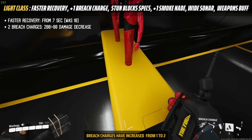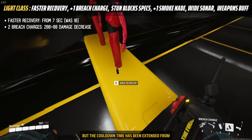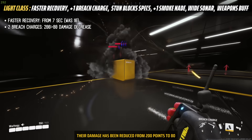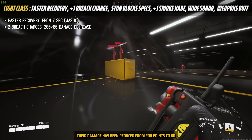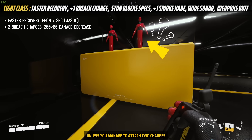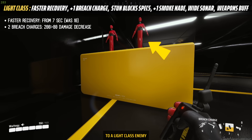Breach charges have increased from 1 to 2, but the cooldown time has been extended from 15 seconds to 26 seconds. Additionally, their damage has been reduced from 200 points to 80, meaning you can no longer kill an enemy with a single charge unless you manage to attach two charges to a light class enemy.